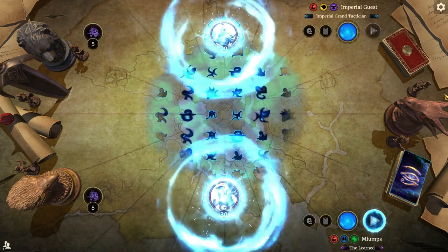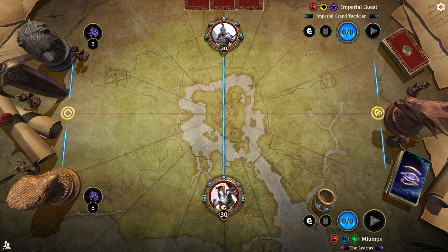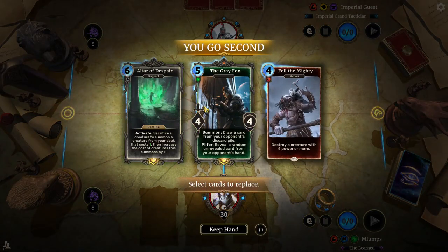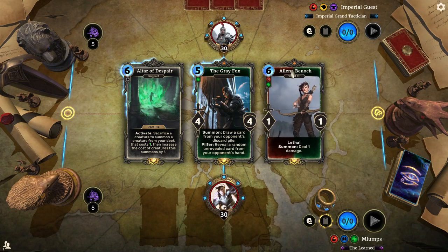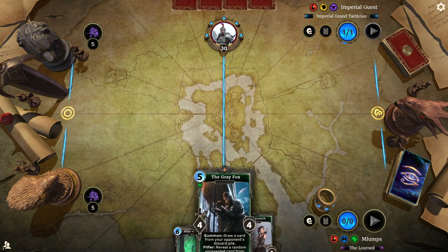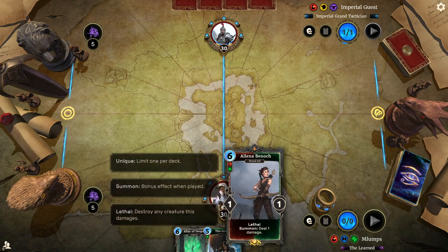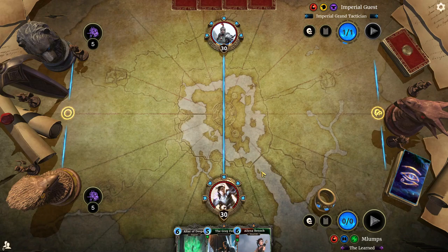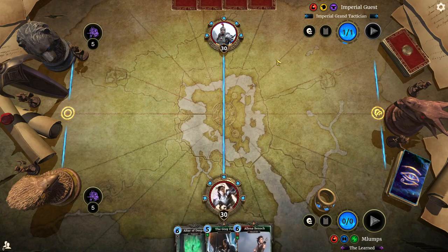We're up against Imperial Guest on Redoran — 75-card deck. Altar of Despair and Gray Fox was an S-tier combo last time. We'll see what card we pull here — there's our Elena of Wayrest that I thought we'd pull last time but we pulled Lyris, which honestly got the job done all the same. We'll see what our opponent does — if they have anything to lay down in the first five turns, we'll have a problem.